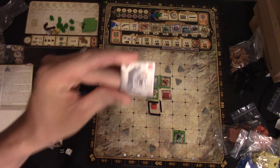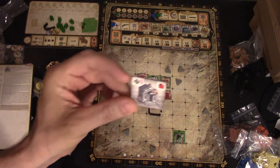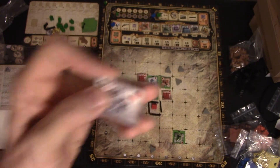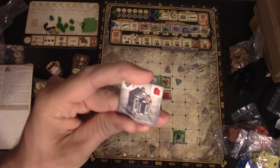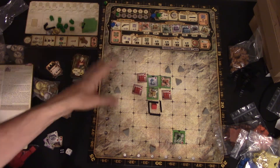Next up is City Hall. When City Hall is revealed from the deck, no one gets to buy it — it just goes out on the board. No one can own City Hall, but whenever someone has one of their guys there, all of the land they own goes up one per round. You get to stay there until someone fights you and gets you out, which is a pretty unique mechanic.